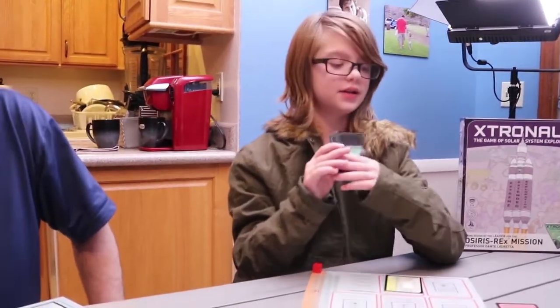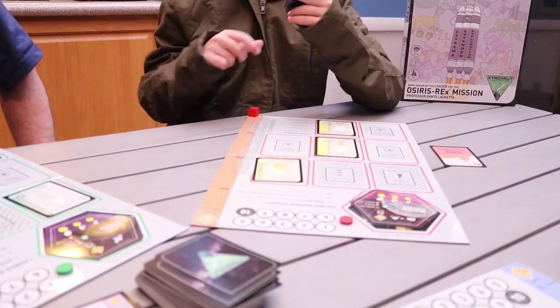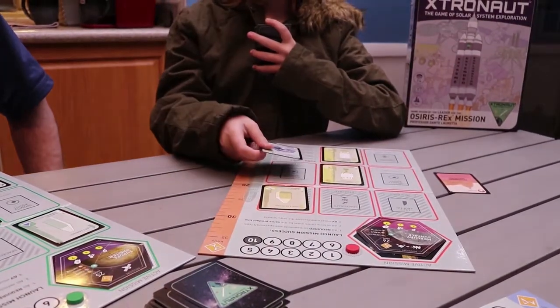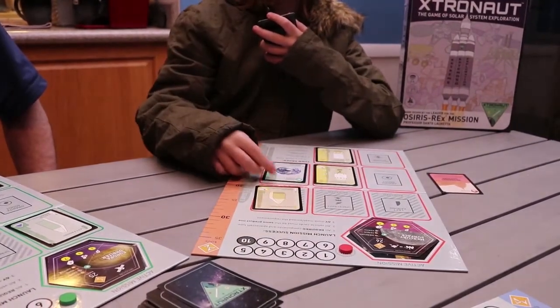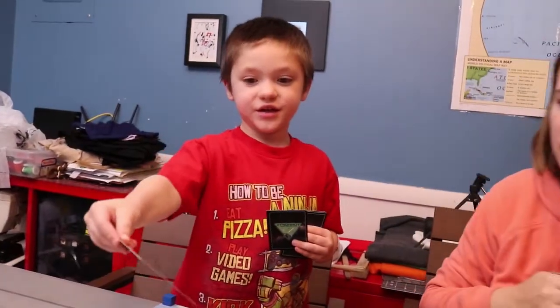Continued turns: Cooper plays components he has from one company, building his rocket. Then a government shutdown action card is played on Abba — that player cannot launch or perform trades until they discard two action cards. Abba gets that card placed near his board. A rocket salvage action comes up next.